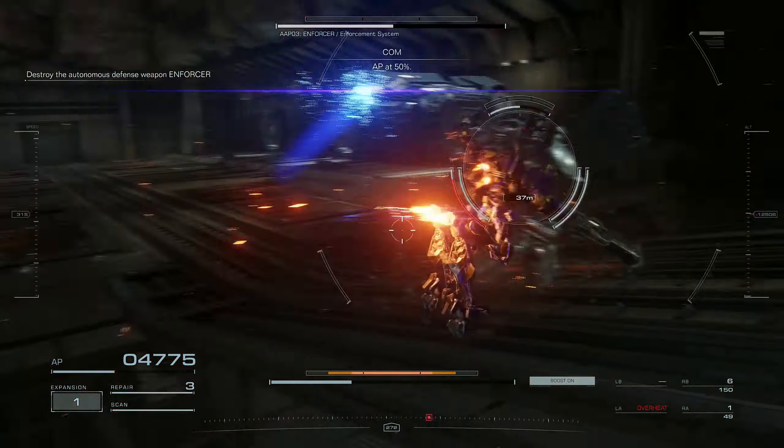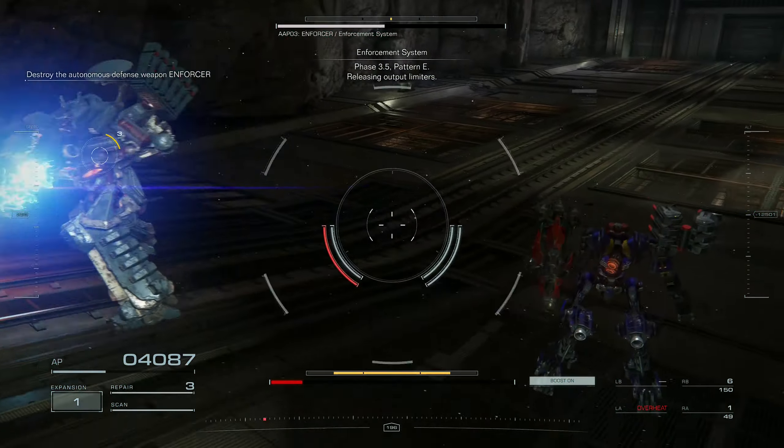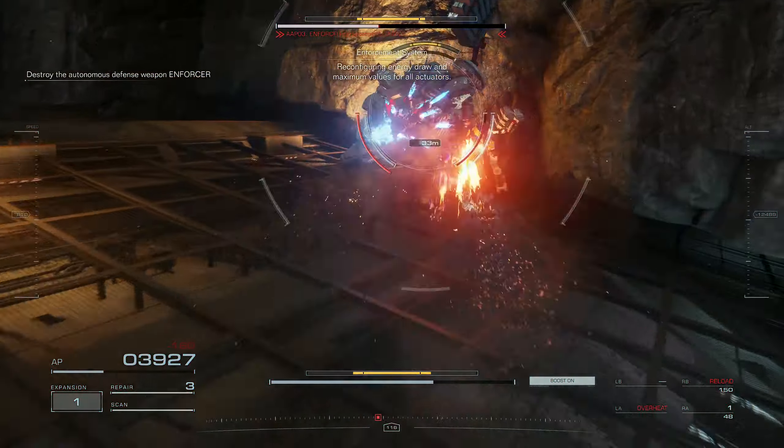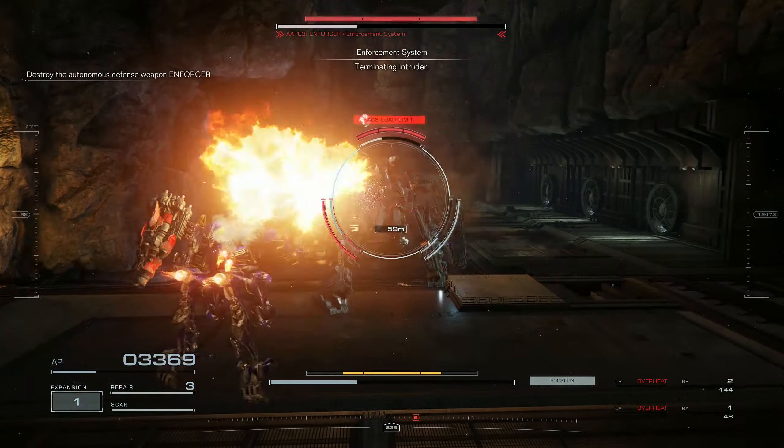AP at 50%. Phase 3.5. High speed. Release the output. Configuring energy draw. Max 1,000 for all intruders. Terminating intruders.